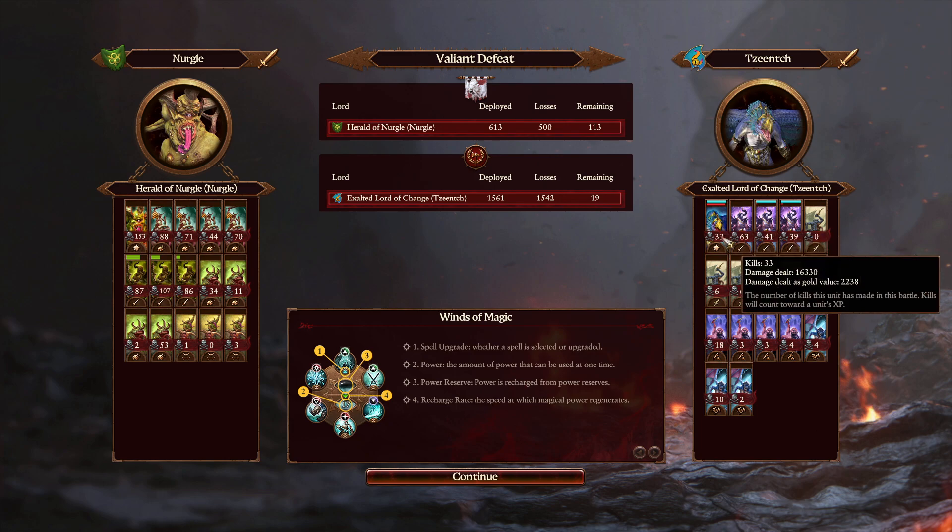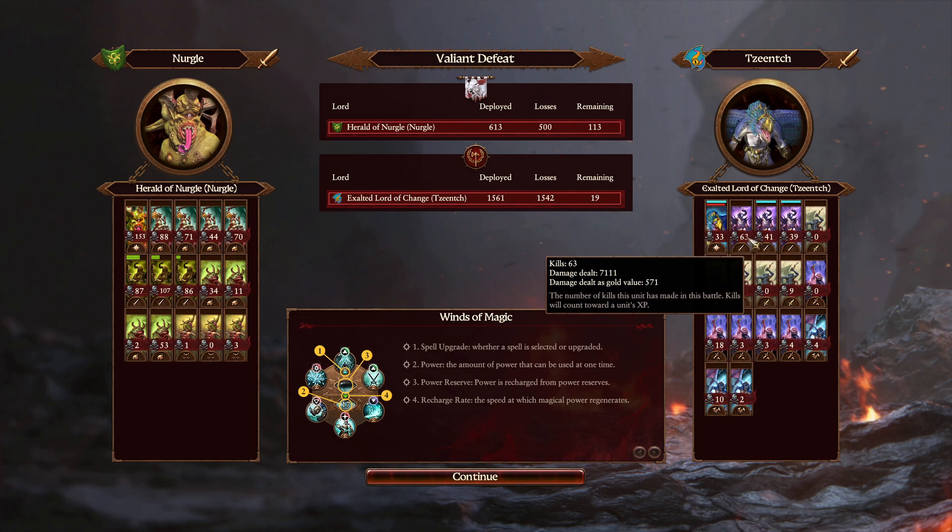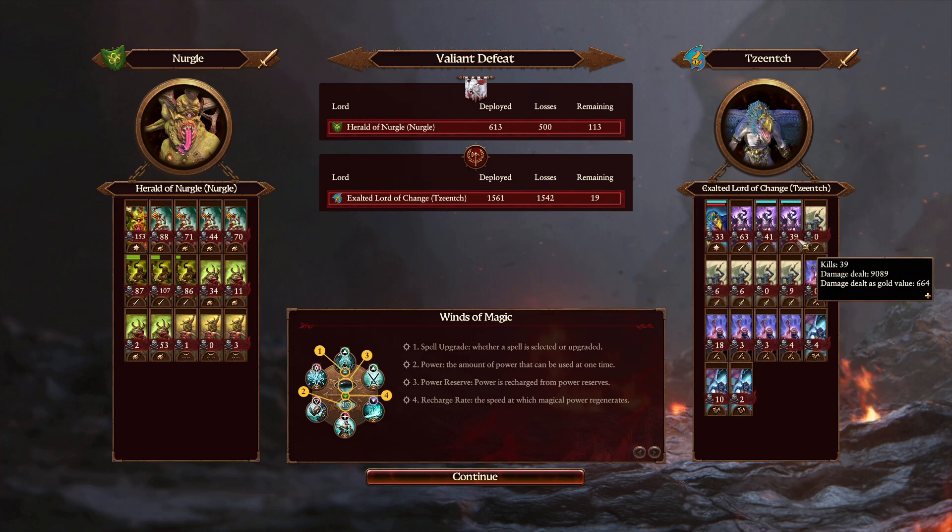For the Exalted Lord of Change, 2,240 kills — no surprise there, very powerful abilities. The Infernal Gateway doing some lovely work — it's such a beautiful spell, I wish we did see it more in the multiplayer scene. 570, 710, and 660 for the Forsaken of Tzeentch. With 170, 540, 320, 160, and 480 for the Blue Horrors. 150, 370, 230, 300, and 470 for the Pink Horrors. With 130, 460, and 311 for the Furies.